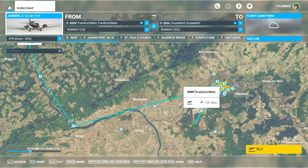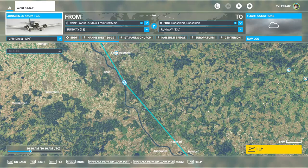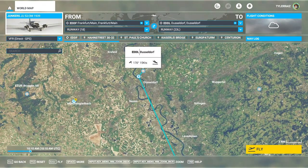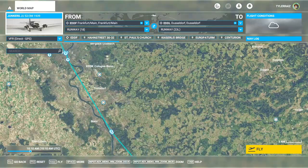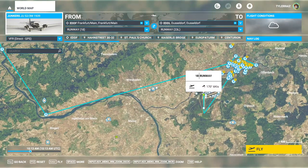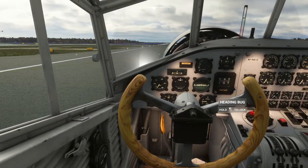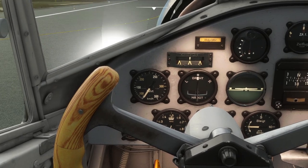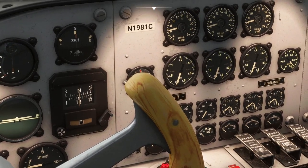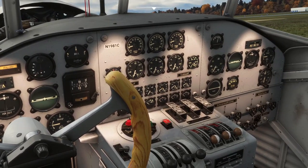I'll carry the default 50% fuel and see how well that does on this course. We're going to start out at Frankfurt and go along the Rhine, taking a look at the landmarks. I've taken off with it once just to make sure I could, and it's not hard. This is not a normal tail-dragger issue kind of situation — it seems fairly easy to take off and handle. It's very quiet in here, and you can see the instrumentation as it is.